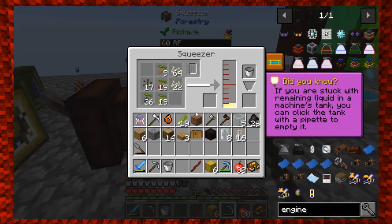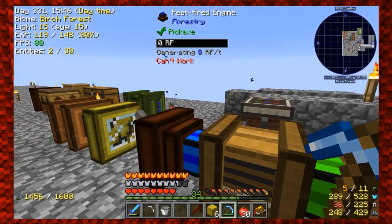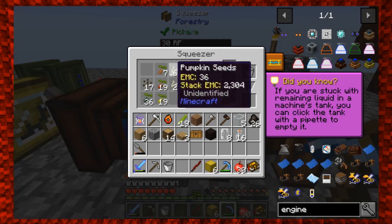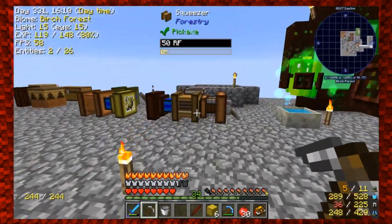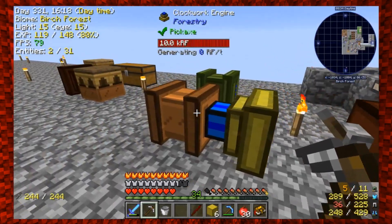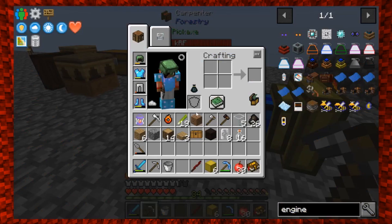I'm running both engines on the squeezer over here to give me some seed oil. I'm hoping this finishes up pretty quickly. I've got all different types of seeds in here — each one produces about 10 millibuckets. There's one seed I don't have that produces a lot more, but I've just harvested all my crops, turned them back into seeds, and stuck them in here. We'll wait until we get a bucket of seed oil. I need the seed oil for the carpenter to make impregnated casings, as well as for the bee attractor.